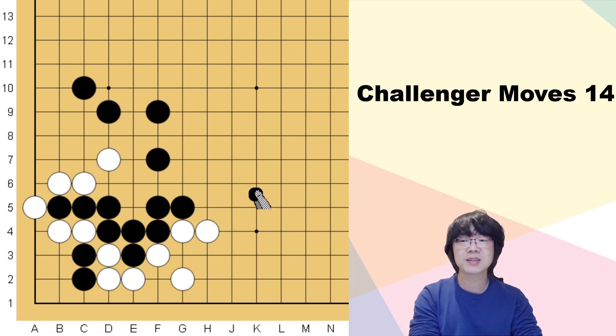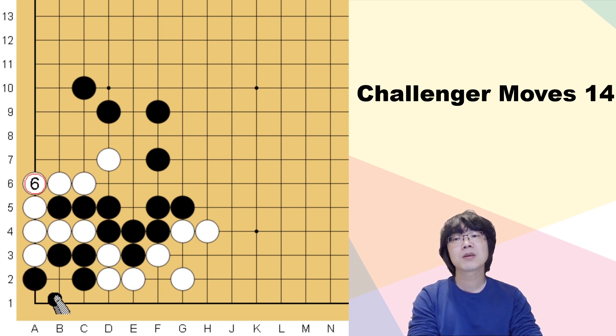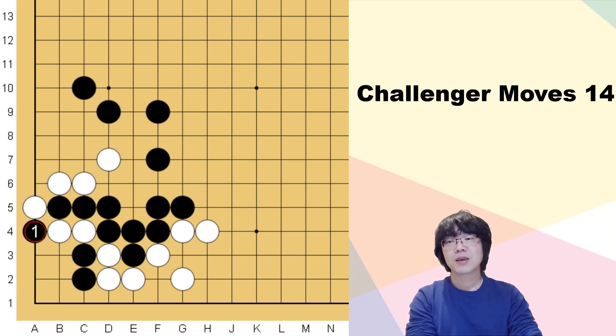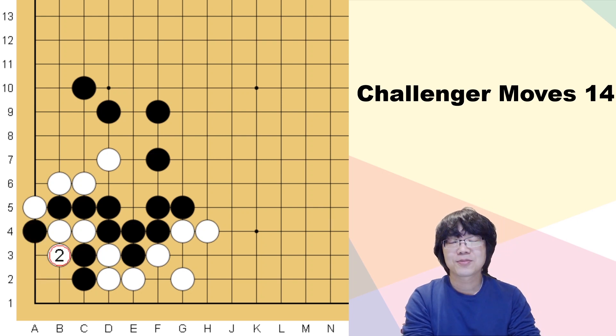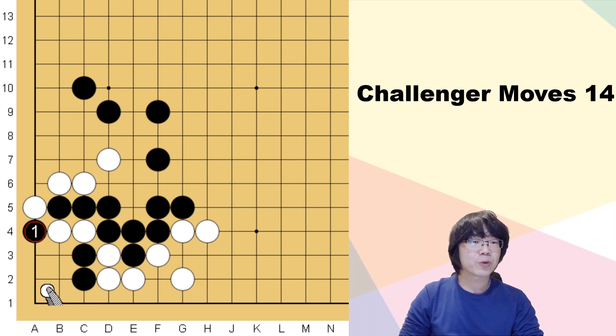Did you find it? Black has to throw in here. If white must capture, you can atari and make white answer, then atari one more time and save. This is the best move for black. If white decides to give up, you shouldn't capture here — you don't have to give up these two stones. You can just lock here and capture all of white's stones. It wasn't really difficult — if you can see the throw-in, then you can save black's group with two eyes and capture all of white's group.